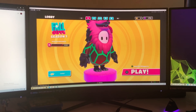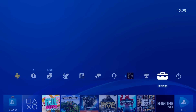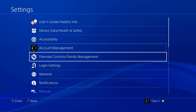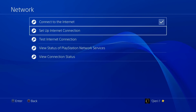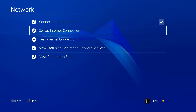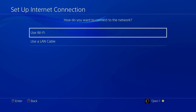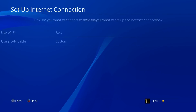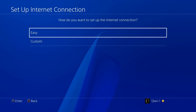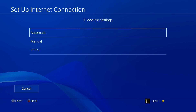If you don't want to use an ethernet cable, you can use DNS codes. To access DNS on console, go to Settings, then Network, then Set Up Internet Connection. If you're using a LAN cable select LAN cable, if using WiFi select WiFi — the settings will be the same for both. Then select Custom, and set the IP address to Automatic.